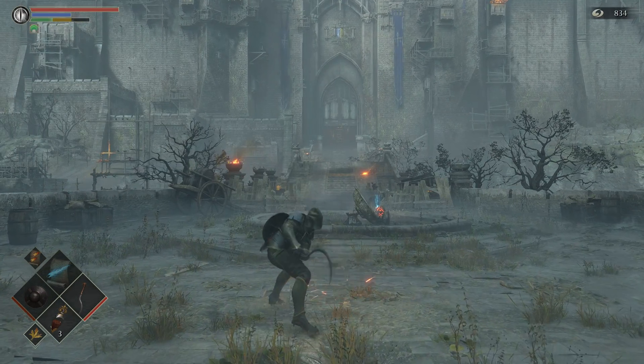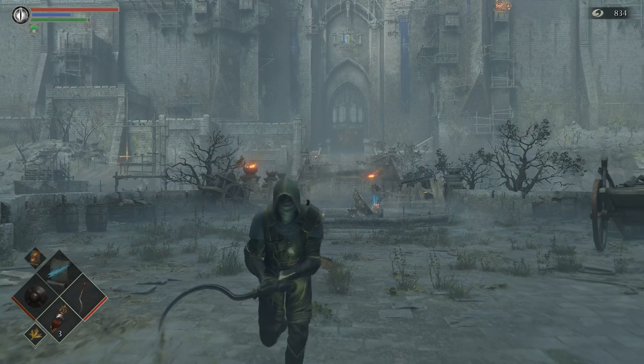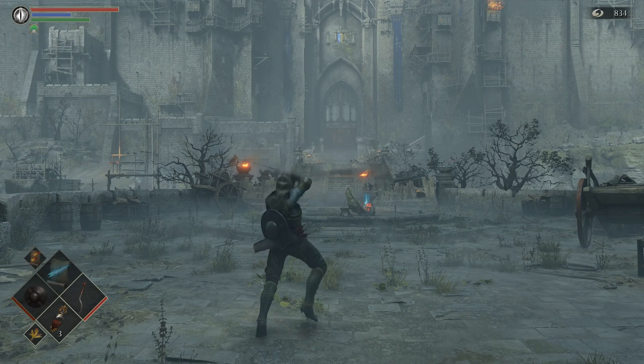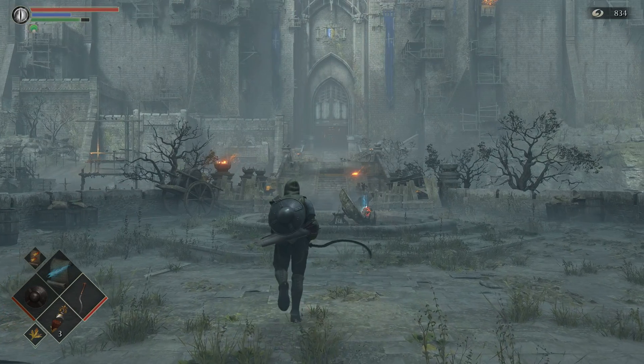Two-handed R1 goes back and forth — nice fast moveset. Again, it does bleed and goes around shields. The two-handed R2 does a fun little combo that does a horizontal slash at the end.